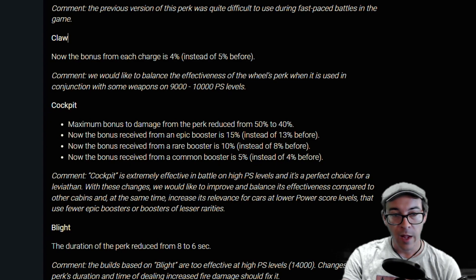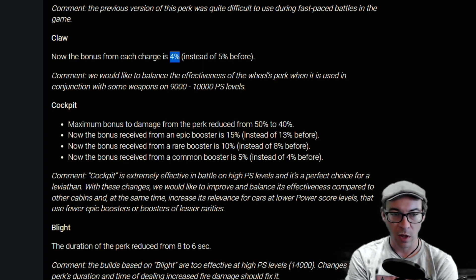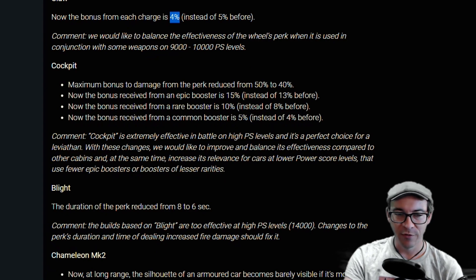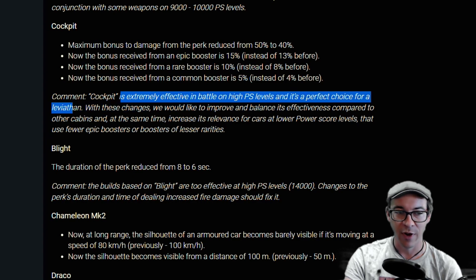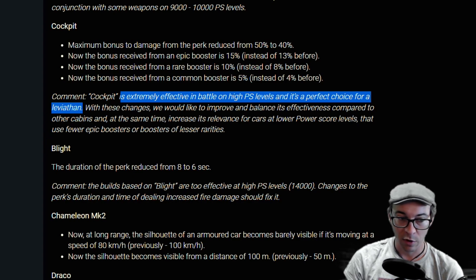The Claw gets a nerf — the bonus to charge from each of the wheels goes from five percent to four percent, just a tiny bit. They said at medium to high power score with certain weapons it was too powerful. The Cockpit — maximum bonus damage from its perk is reduced from 50 down to 40. There were a lot of builds where you could really cheese your damage. Bonuses from epic and rare boosters are both down with the Cockpit. They're saying people are using it at high power score levels and it's a perfect choice for Leviathan builds — so they've hit it with the nerf bat.